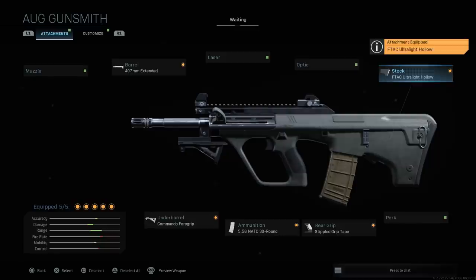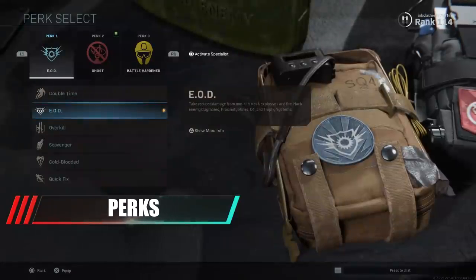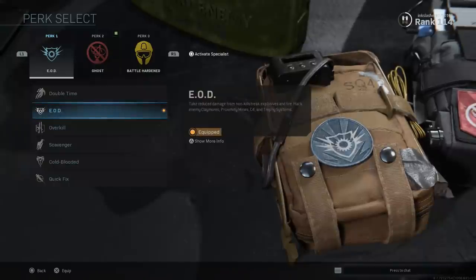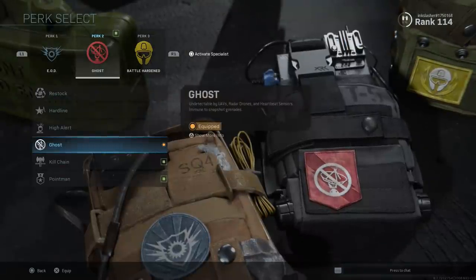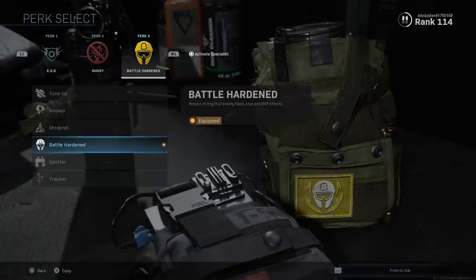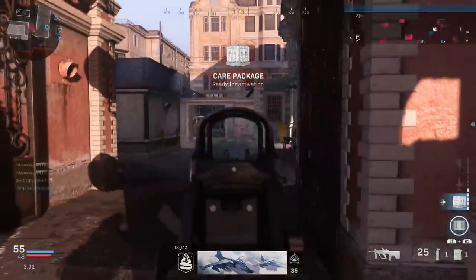You want to use attachments that work towards your play style. Now that you have a weapon and attachments, your next step is perks. I use the same perks on every single class: EOD, Ghost, and Battle Hardened. EOD is a must because there are so many claymores, bouncing Betties, grenades, and RPGs going around every map that if you're not protected from explosives, you're in a lot of trouble. Ghost you pretty much have to use right now — it makes it so you never show up on the minimap, and that's just too good a perk not to use. Battle Hardened I use to protect myself from concussions. A lot of people use concussions and I don't like getting stunned into oblivion — this counters them. Battle Hardened is probably the best one to replace if needed, but personally I believe these are the best perks in the game.